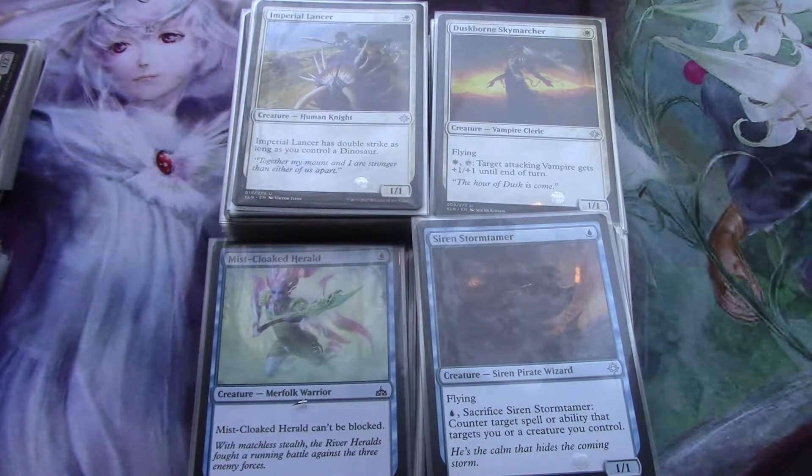Actually, it was a white, red, green dinosaur deck. I can't find it, and I know I have the big legendary Naya dinosaur somewhere in there.